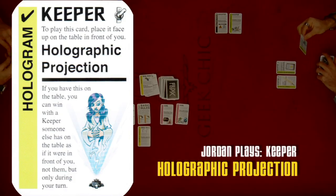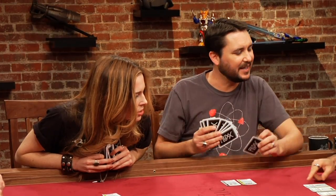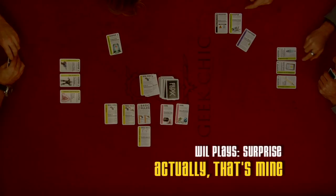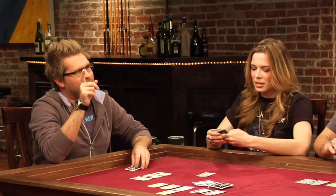Playing the holographic projection keeper: if you have this on the table, you can win with a keeper someone else has on the table as if it were in front of you. 'That is an unbelievably powerful card.' But then — Surprise! 'That card is mine!' Will takes it with a surprise card. 'When I played that keeper card that let me use everybody else's keepers, I thought I had it. Then Will just took it away from me. I felt betrayed.'